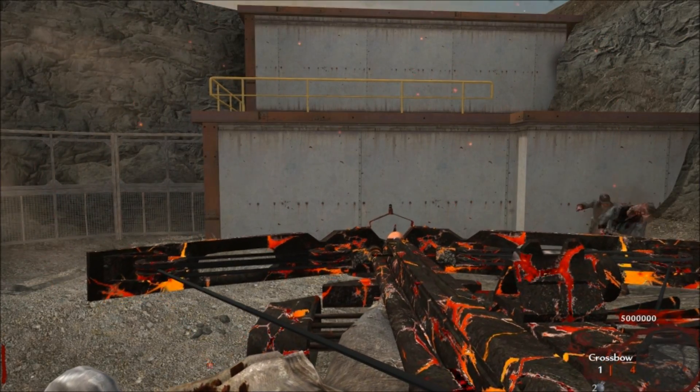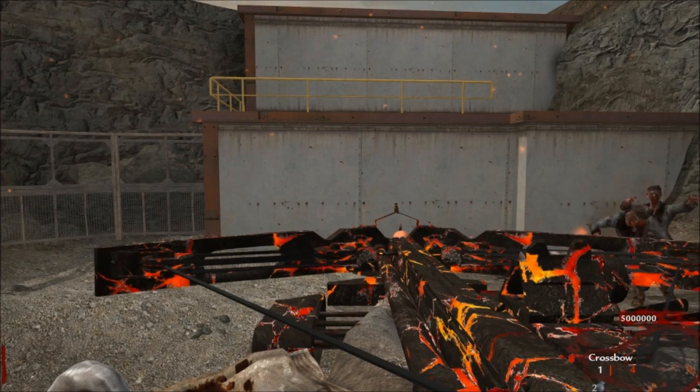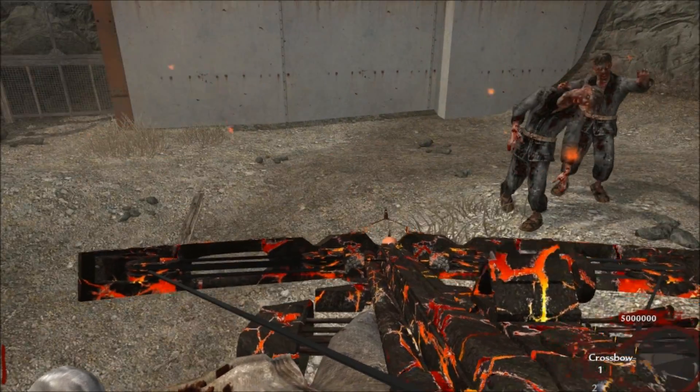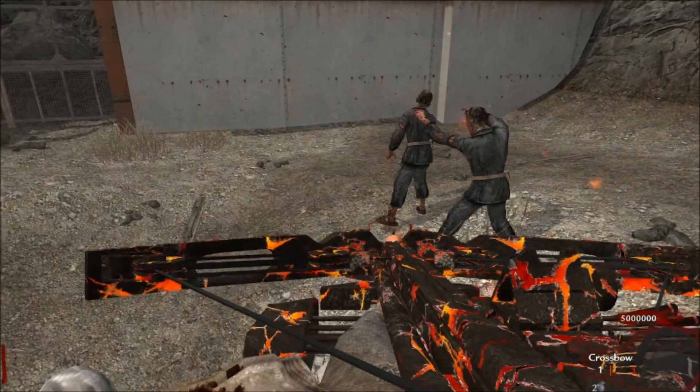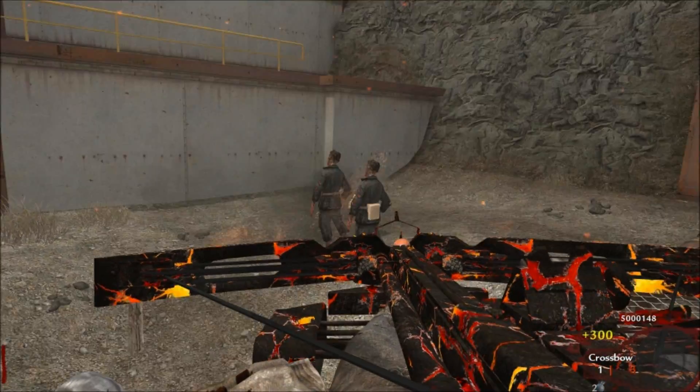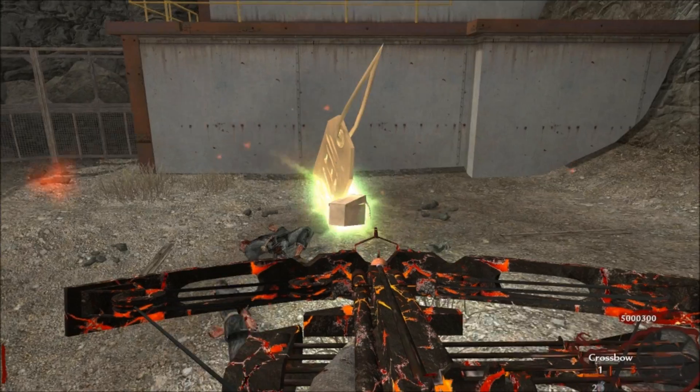This is the upgraded version of the crossbow. When you shoot the ground, the zombies will actually move towards the bolt, which is exactly how it works in Black Ops.